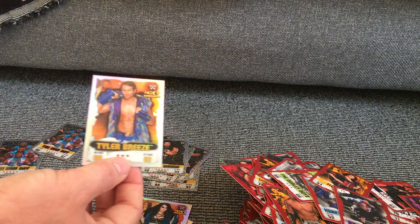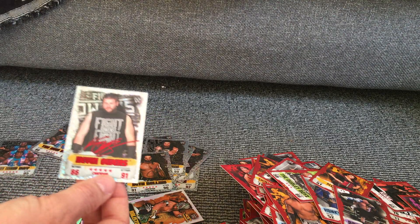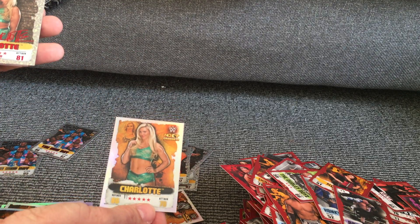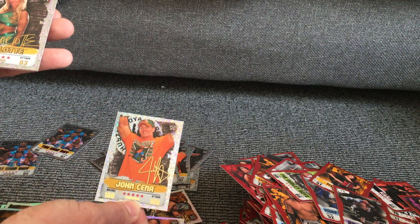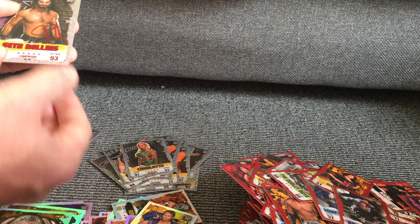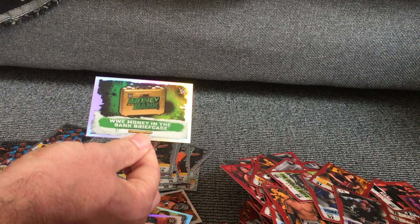Then we have Paige Next Generation NXT graduate, Tyler Breeze, Kalisto NXT graduate, Seth Rollins Signature, NXT Women's Championship, Kevin Owens Signature, John Cena Signature, Asuka Signature, another Charlotte NXT graduate, Charlotte Signature, Luke Harper, Dean Ambrose Signature card, Neville, Brock Lesnar Signature, John Cena 100 Club Championship Signature, Charlotte Signature, Tyler Breeze NXT, Seth Rollins Signature, Kalisto, Xavier Woods NXT graduate, Bray Wyatt NXT graduate, the NXT Tag Team Championship, WWE Tag Team Championship, and then the Money in the Bank Briefcase Championship card.